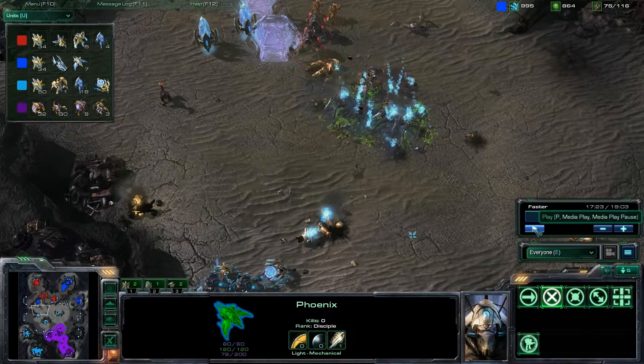The Zerg player sees this — boom — there go all of his forces. As you can see in the top left, there's a dramatic drop in forces for the red player. Meanwhile, the teal Protoss player still has almost all of his stalkers, lost a few immortals, and is in a good position to fight the few void rays remaining.